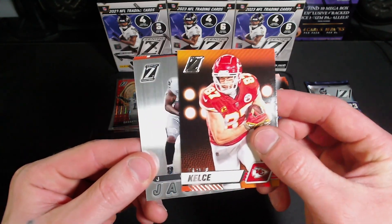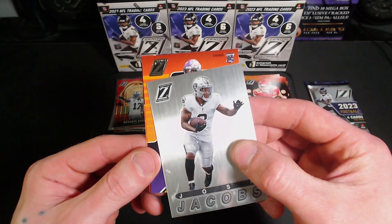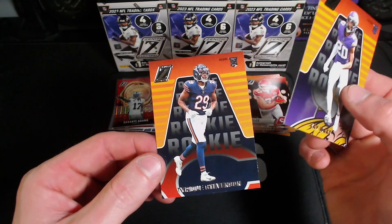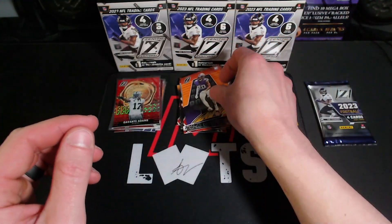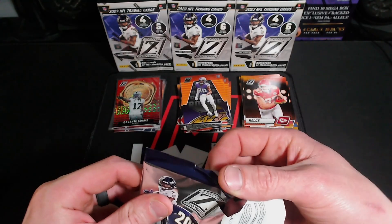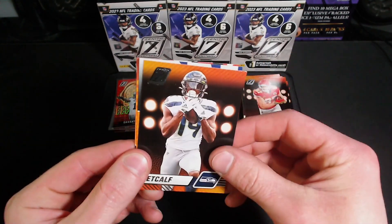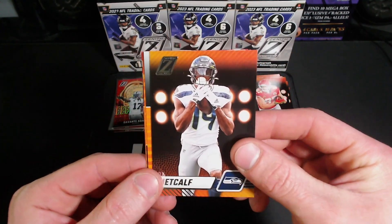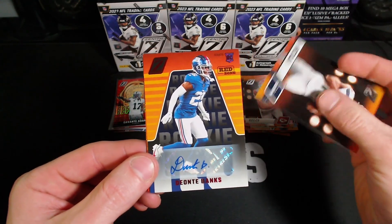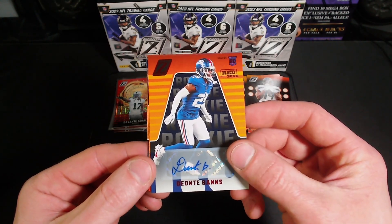We got something here — a little 94 Pacific, and a Jay Ward on the rookie. Tyreek Stevenson. Last pack — we haven't got a patch so we might have an autograph in here. Oh we do, we got an autograph — rookie Deontay Banks on the autograph. There we go, not too bad.